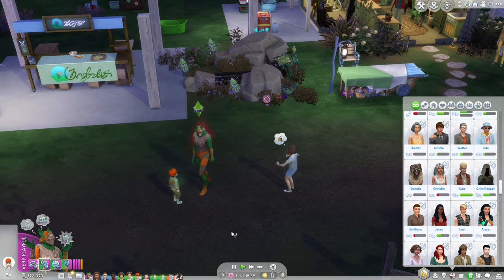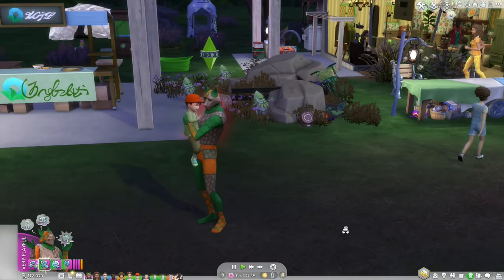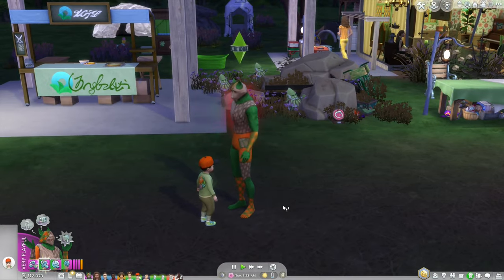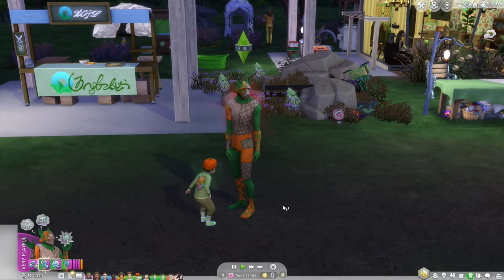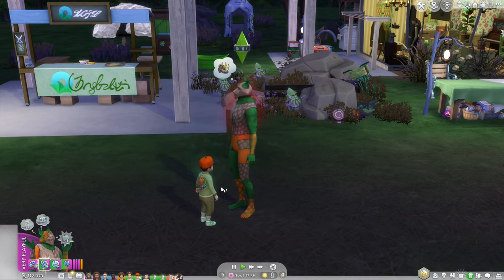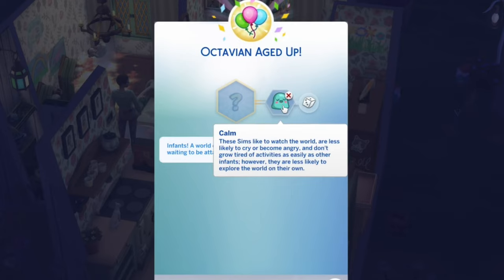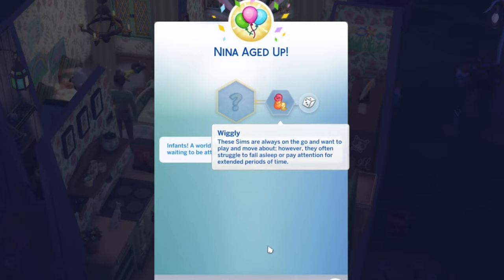When did you meet the Grim Reaper, Paris? Actually, she didn't meet the Grim Reaper — she was only an infant. It looks like Octavian aged up, so we have two more infants. Octavian is going to be calm and Nina is going to be wiggly. Now we have three infants.